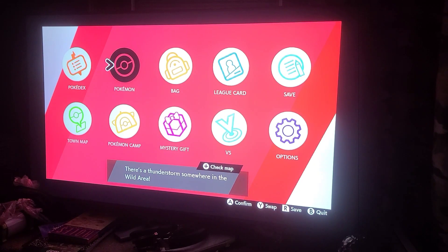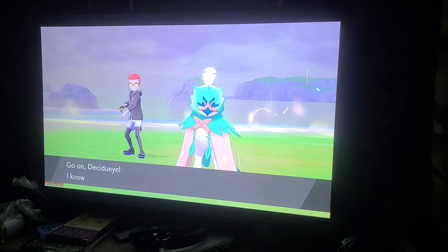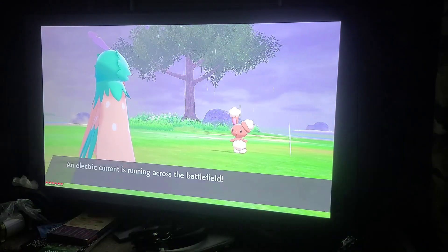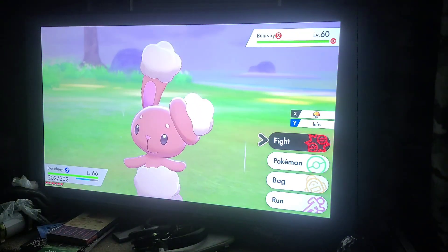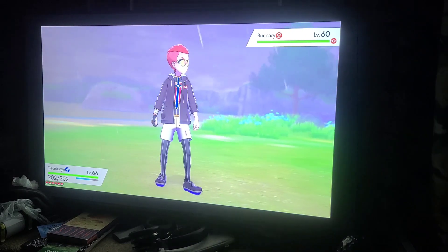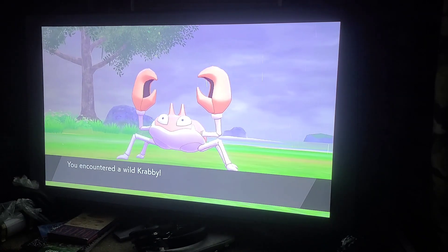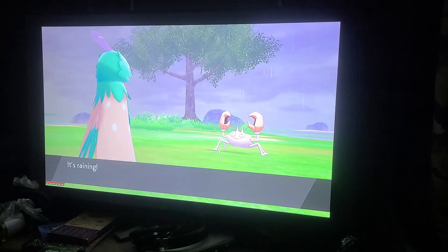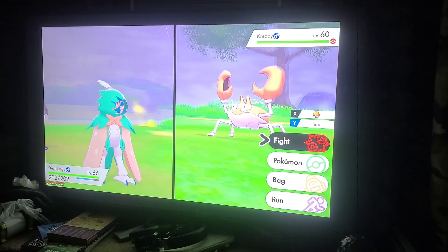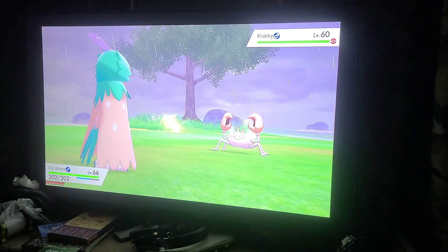I thought while I'm waiting I might as well show you at least two more that I did find with signature moves. The one we need is called Spirit Shackle, so we need to find a water type to take out. Here's a perfect opponent for Decidueye. His signature move is called Spirit Shackle, and this is what it looks like. You're gonna see what the other one looks like — just give me a little bit of time.